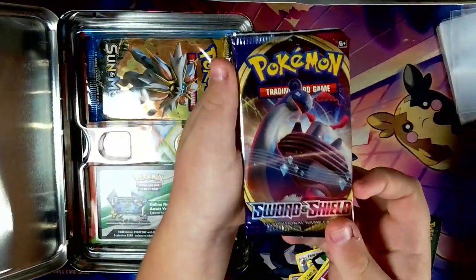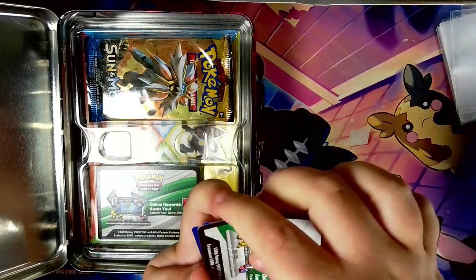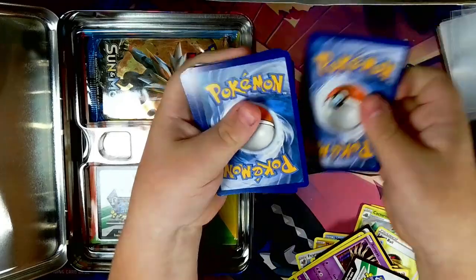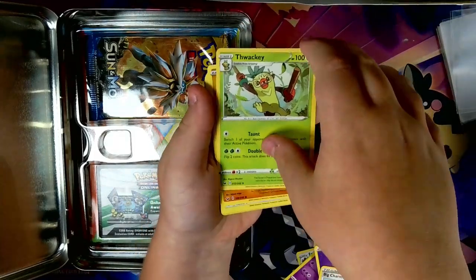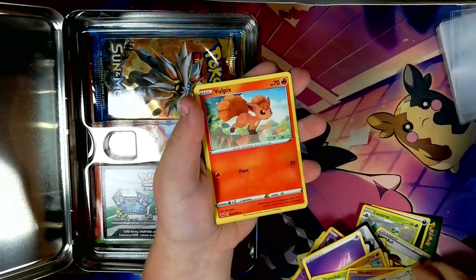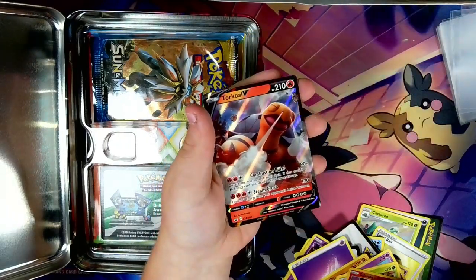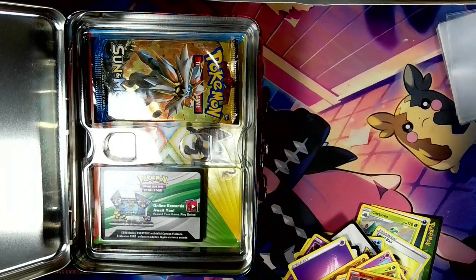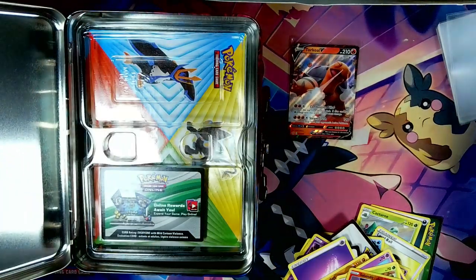Okay, Sword and Shield base set, and then up next is the oldest one from what you can get in these, at least I'm pretty sure. So we have psychic energy, Ride-On, Big Charm, Swaclu, Silicobra, Linoone, Vulpix, Munna, Roselia, Clangor, and a Torkoal V — first hit of the day! Torkoal — I'd say like an underrated Pokémon probably. Fire Turtle? No, that's actually a good name. If I had him in the game I would've called him Fire Turtle.